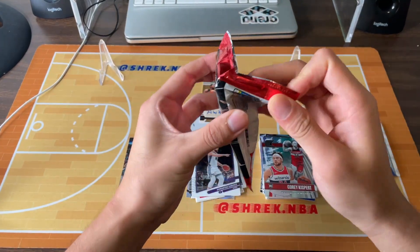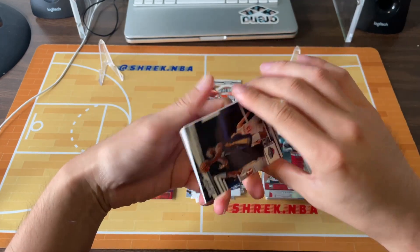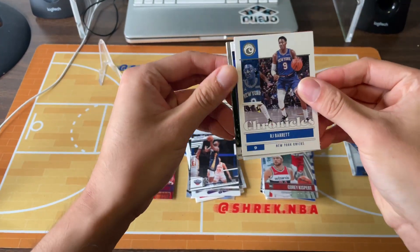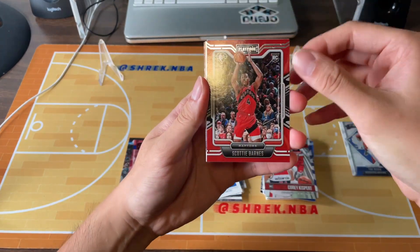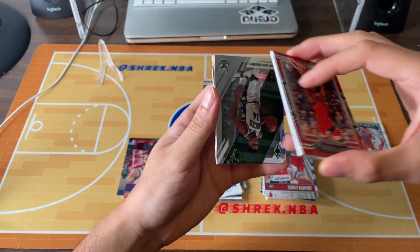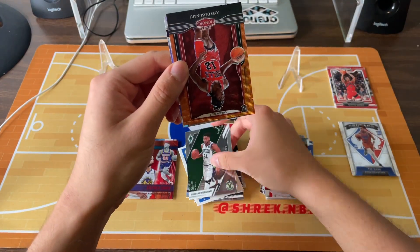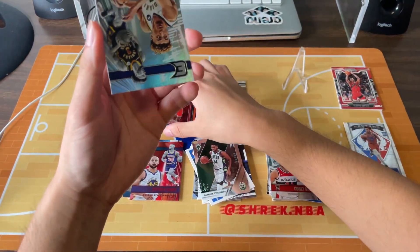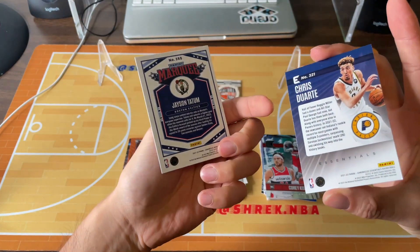Last pack. Thanks for tuning in, guys — I really appreciate you watching me opening this box for the very third time. Zion. RJ Barrett. I think we might have another thick card here, but it could just be a regular base. 75, Scotty Barnes — y'all saw that, we're going to check that out later. Giannis, not numbered. Ayo, orange — got to be numbered: 67 out of 75. That's what I'm talking about. Chris Duarte and Jason Tatum — neither are numbered.